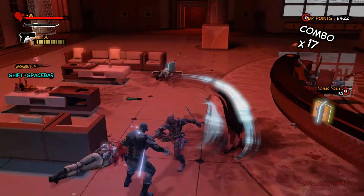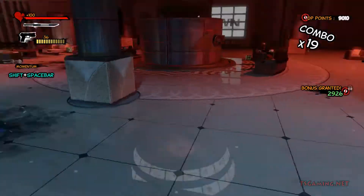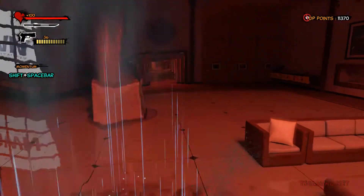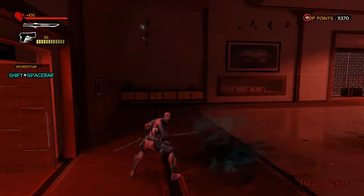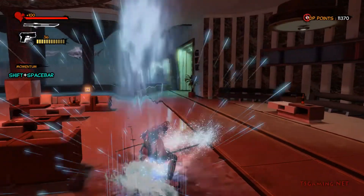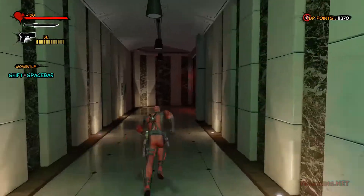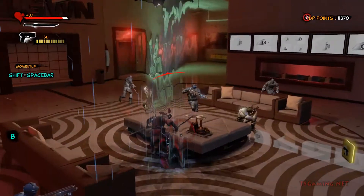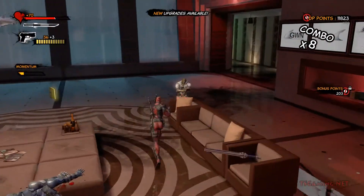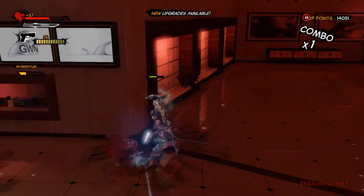B is essentially a teleport. The camera angle is a little weird when you play with a controller, but when you're playing with the mouse you have more control over it — it's still not very good but you at least have control. When you build up momentum, you can press Shift plus Spacebar for a momentum attack. I killed three guys with that — it shows on the left of the screen that you have momentum.